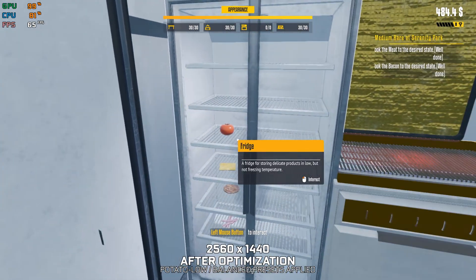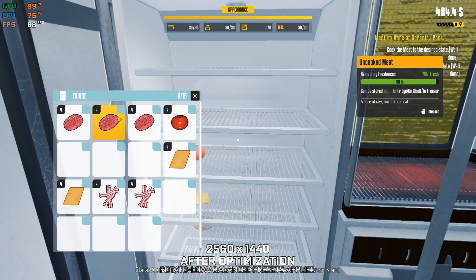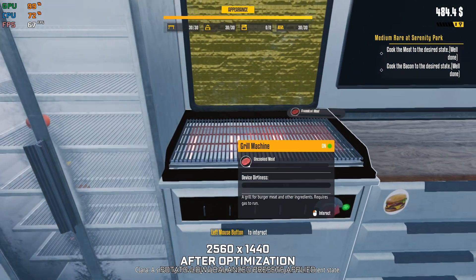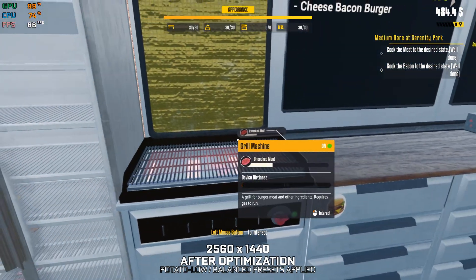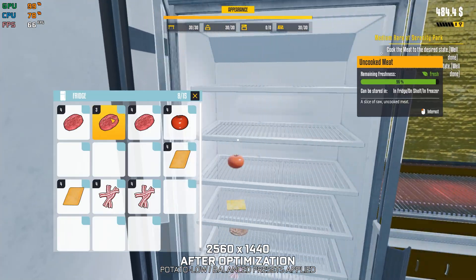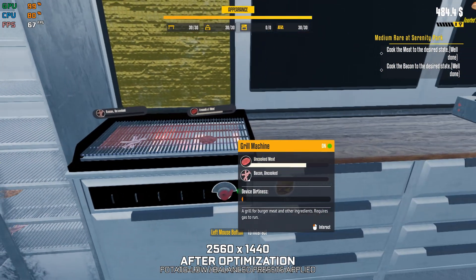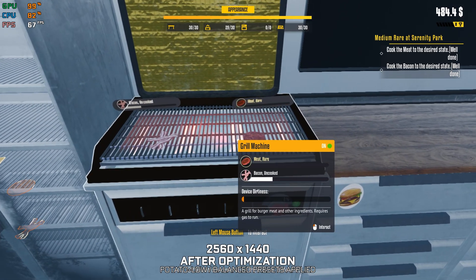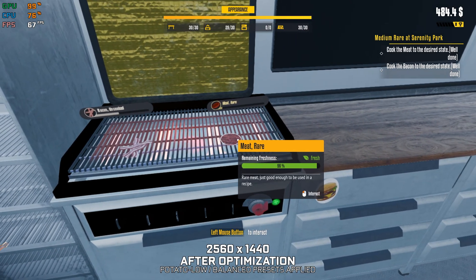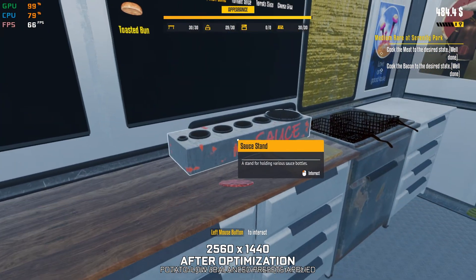Do you know any bacon and meat? That's right, just put them on the grill. A small tip: hovering over them in the grill will show you their current state. Be careful not to burn or undercook them. Different customers like them done differently. See the assembly table? Taking the burger box now will save you time later.